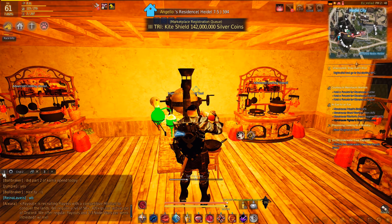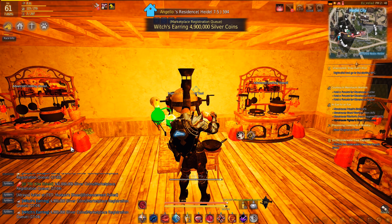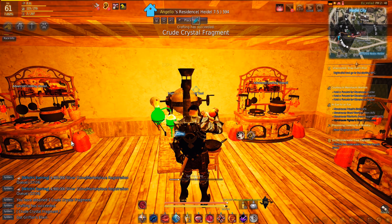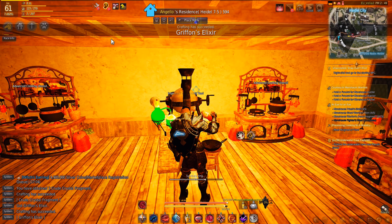Alchemical ingredients are: Griffon Claw x1, Trace of Battle x3, Cedar Sap x6, Sinner's Blood x2, Purified Water x3.